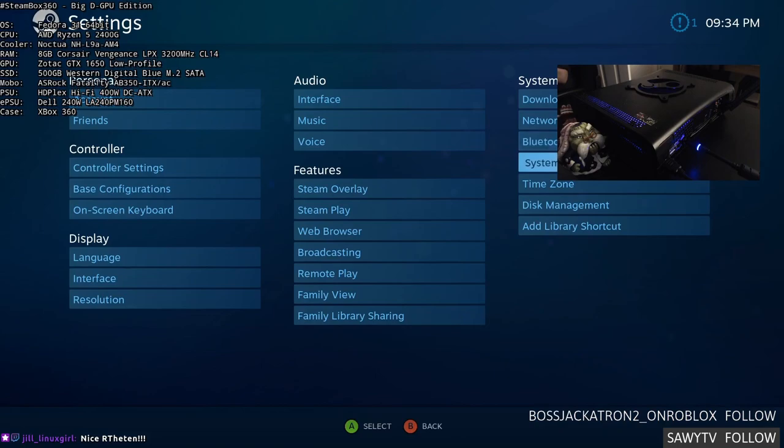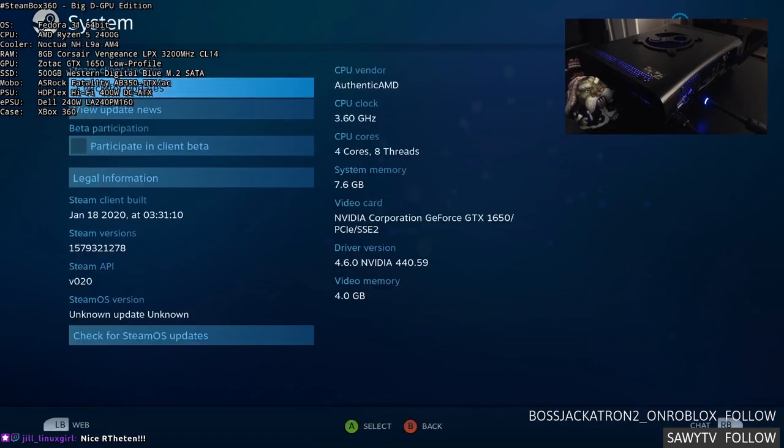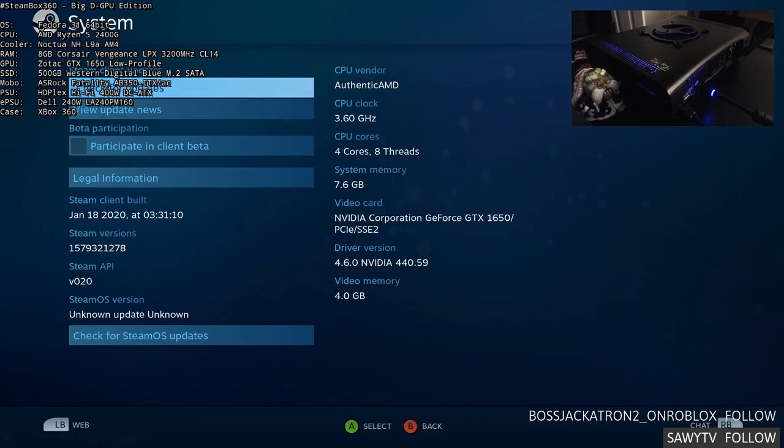So we go to the system. Fedora 31, 64-bit, with an AMD Ryzen 5 2400G, which is running at stock speeds — base clock 3.6 and 3.9 turbo, I believe. The cooler on it is a Noctua NHL9A, the AM4 AMD version.